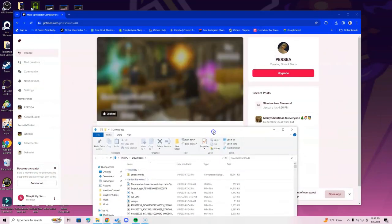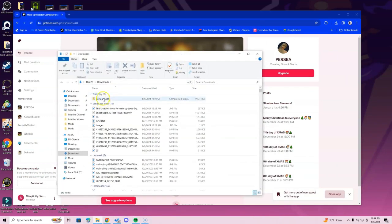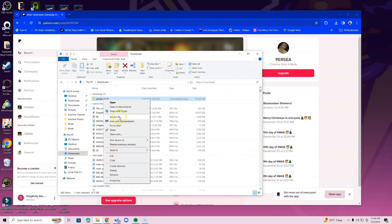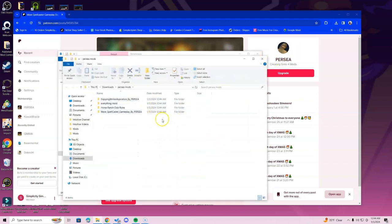It's going to look like this. You're going to go over to your Downloads folder and you will see the mod for the More Spellcaster Gameplay. Yours is not going to say Persia Mods — I have special access just to be able to show you guys how to do it.